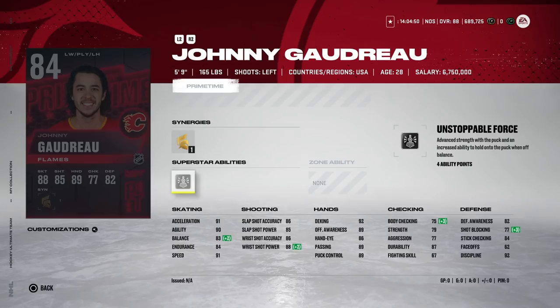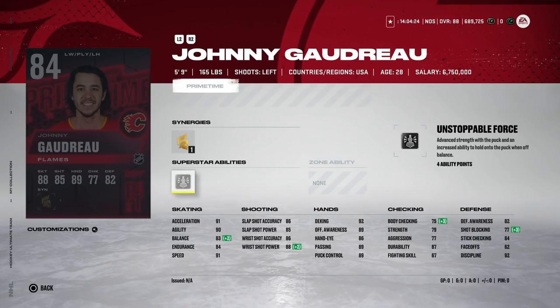The 86 Johnny Gaudreau with Gladiator and Unstoppable Force might actually be a really nice combo. A smaller player is harder to hit, and with Unstoppable Force he's harder to bump off the puck — a perfect combination. He's got 91 speed, 91 acceleration, shots in the mid to high 80s, and deking at 92. He could be really good, especially if you can't afford master set players. Anyone with 91 speed is still useful.